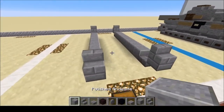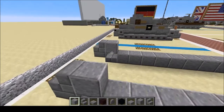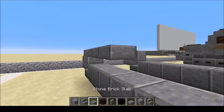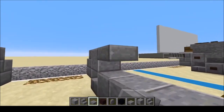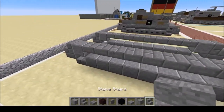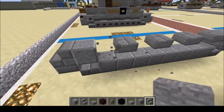Next we're going to place our stairs — one, two, three, four. Remember, you can pause the video at any time and rewind. We're going to place our back road wheels and drive wheels. Next we're going to do a whole bunch of slabs up, then brush out every other one starting with the backs — one, two, three, four — and do that with every other one.